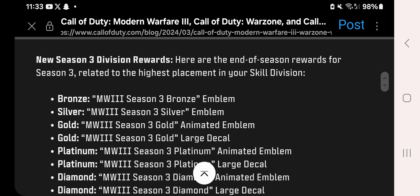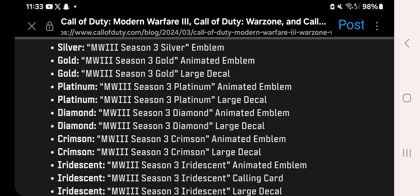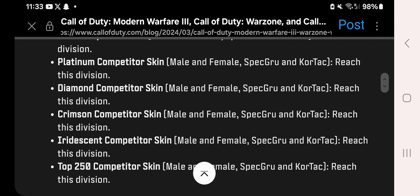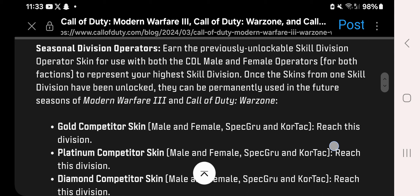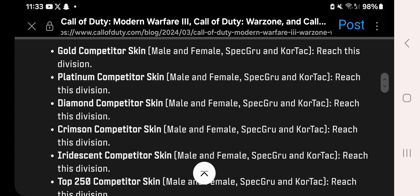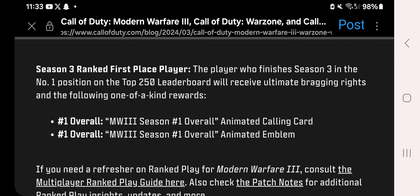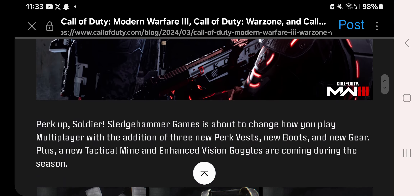Going through the ranked cosmetics quickly — there are different emblems, animated decals, large decals, and calling cards. There are also different operator skins we can earn as part of the Seasonal Division Operators for Spec Ops and Kortac, requiring certain divisions to unlock. If you get the number one overall ranking, you earn a limited edition animated calling card and emblem. We're also getting new perks and equipment — three new perks, new boots, and one new gear item.